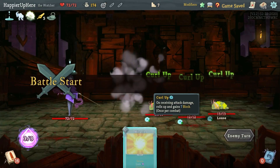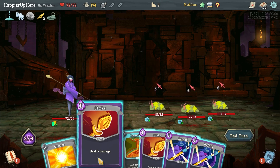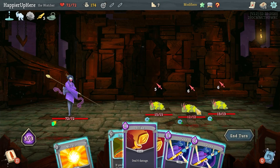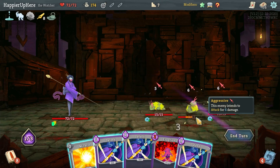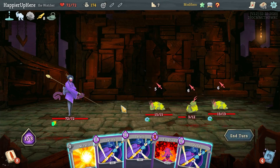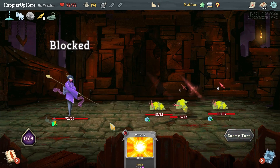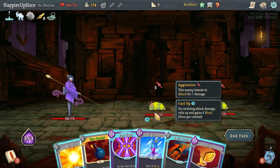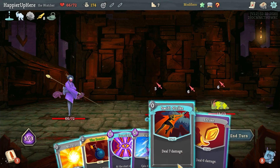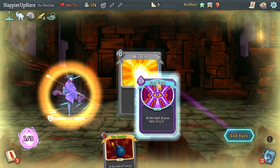Everyone is attacking me here. If I draw another Strike I can at least kill this guy. Flash of Steel gives me — so I'll double defend. I'll keep the Miracle because if I played the other Defend I was going to lose my buffer anyway. I do have to lose HP for the boss fight anyway, so I probably shouldn't be too worried about that.